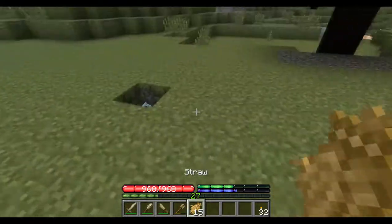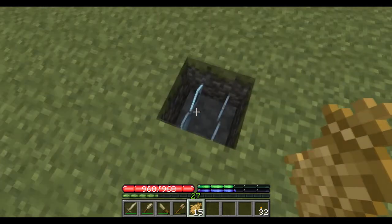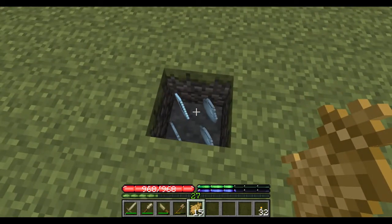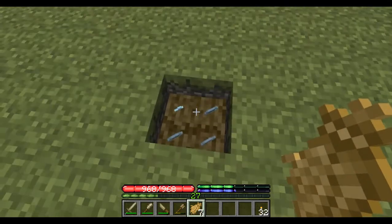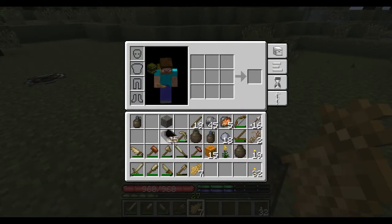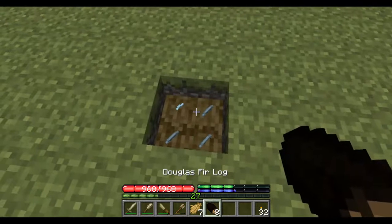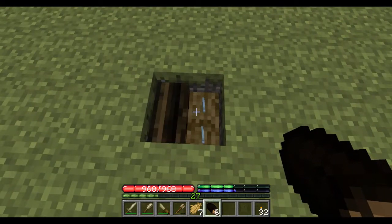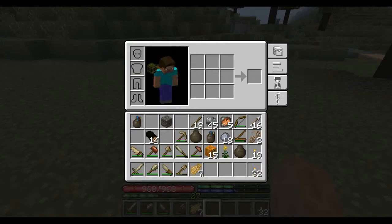Come over to the kiln, hover over it, and right-click to place the straw. We placed eight straw in. On top of that, right-click to place eight logs.